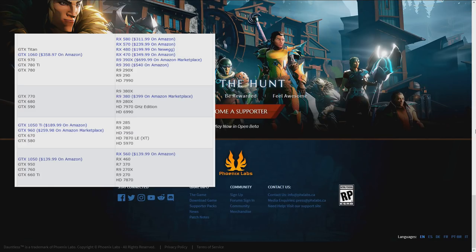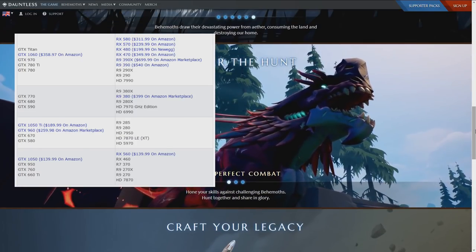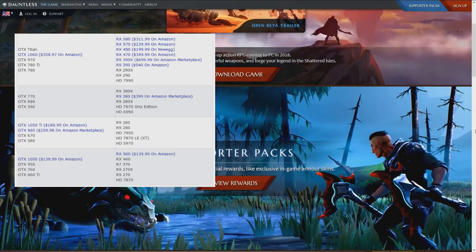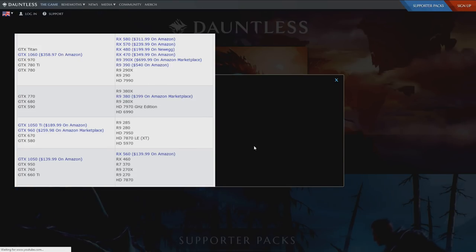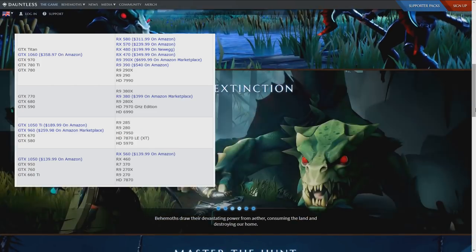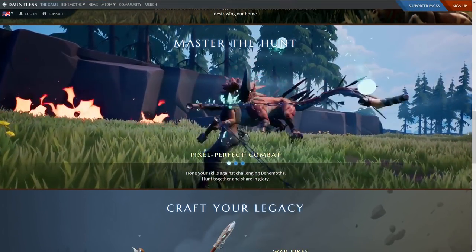Cards like the 950, 760, and 1050 would be at the minimum. Then you have the 1050 Ti, 960s, R9 280s, R9 380s in the middle range, along with the 770, 680, and 590. On the higher recommended side you have the 780 Ti, 970, RX 480, RX 580, and 570. The Titan would be overkill. So if you have any of these, you should be fine.